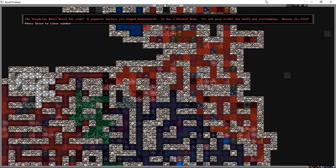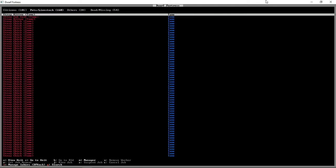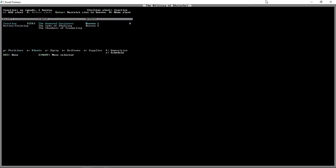A soldier comes along - oh no, that went from three pages to... wait, that's a legionnaire. Wow. The cave crocodile has got its ass... oh geez. So this is what we're going to finish up on. 'The forgotten beast Utesh has come - a gigantic eyeless six-legged hadrosaur. It has a bloated body, its ash-gray scales are small and overlapping. Beware its fire.' So forgotten beasts come from the time before time - essentially before recorded history.